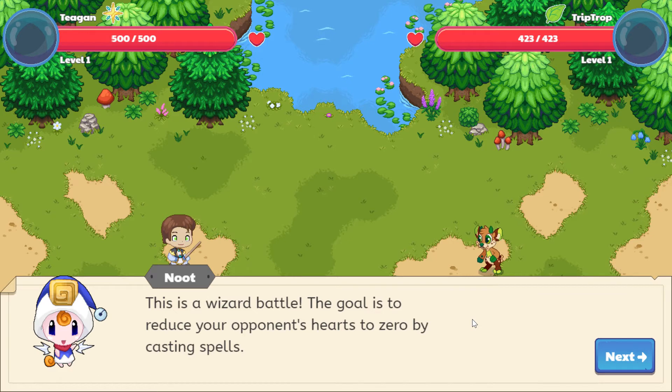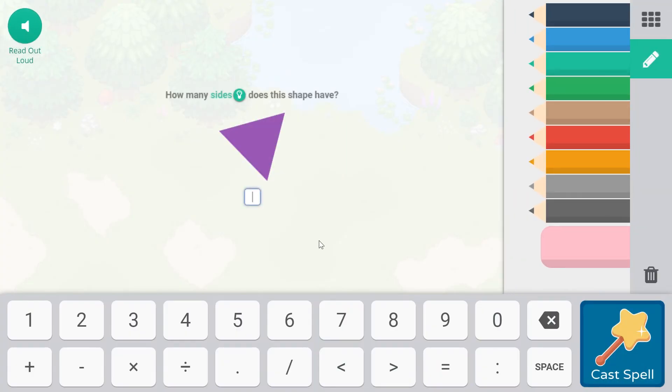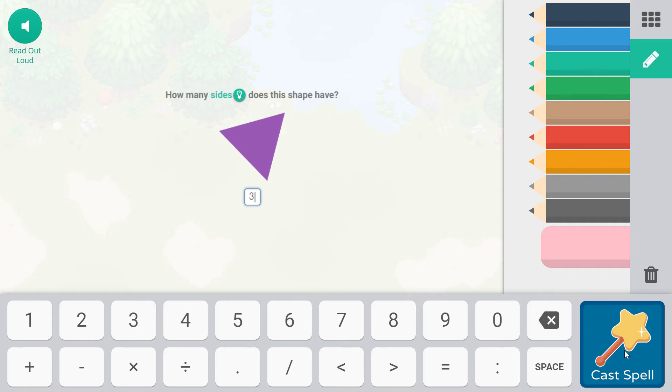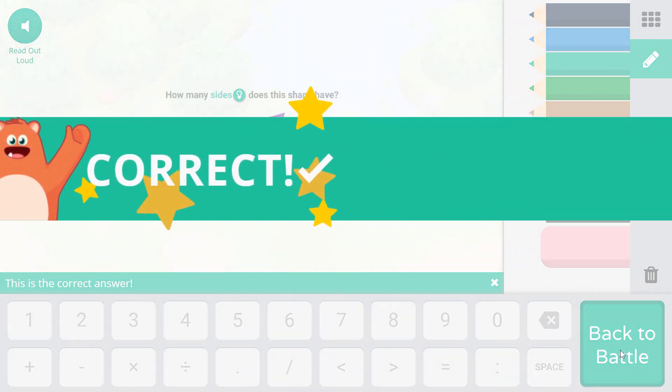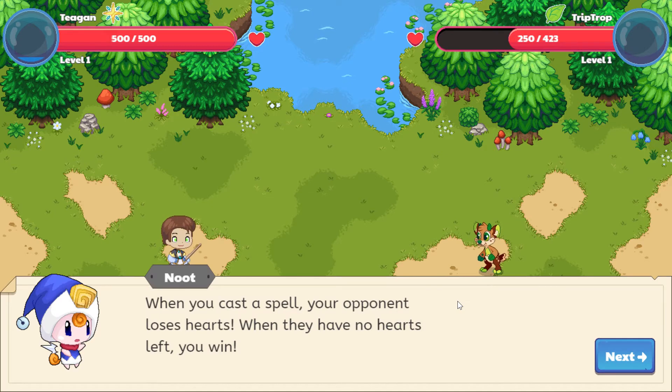This is a wizard battle. The goal is to reduce your opponent's hearts to zero by casting spells. To cast a spell, just choose one. How many sides does this shape have? A side is a straight edge of a shape. When you cast a spell, your opponent loses hearts. When they have no hearts left, you win.